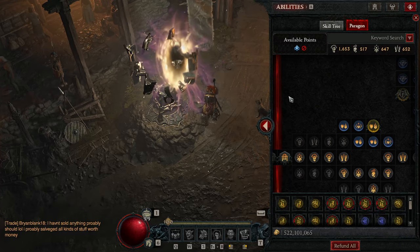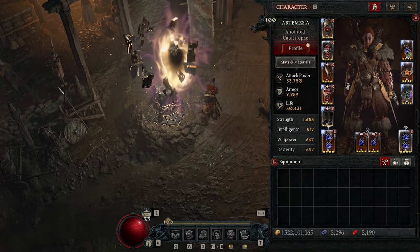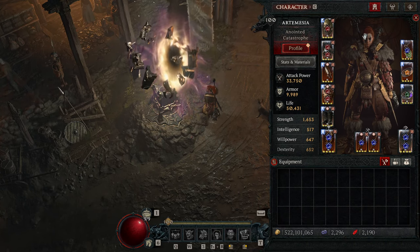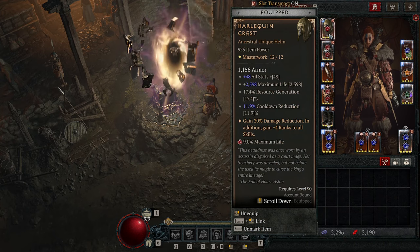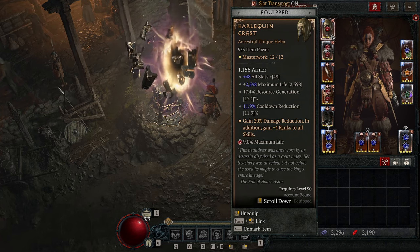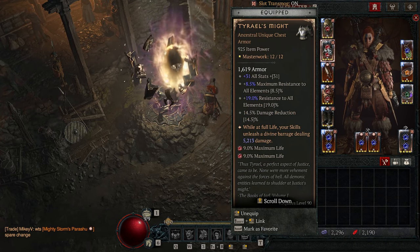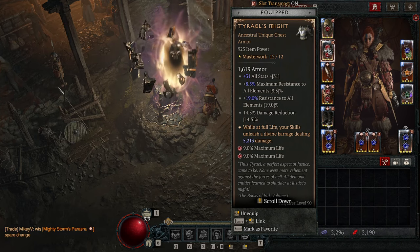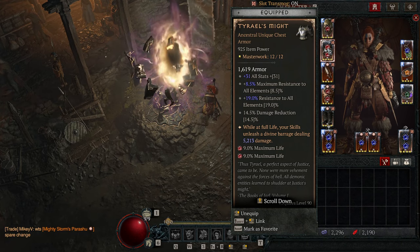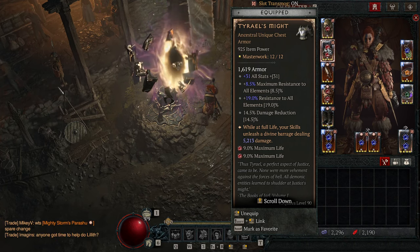Let me show you the gear, and then I'll show you a quick demonstration on a Pit 101. This build has a lot of Uniques — a lot of Ubers. Harlequin's Crest: gives us resource, cooldown, health, damage reduction, and ranks to skills. Tyrael's Might — though this one is not absolutely required. You can use Rage of Herogoth here; Rage of Herogoth makes the build feel super spammy and it's a lot of fun. I'd actually recommend trying it out that way even if you have Tyrael's Might.